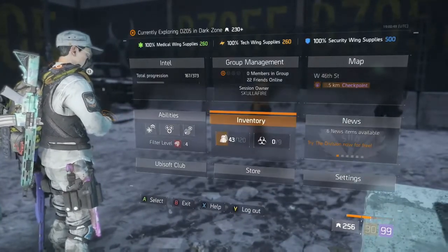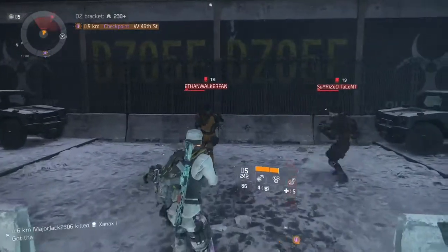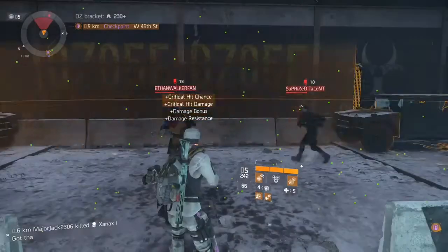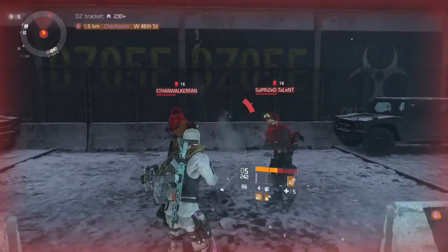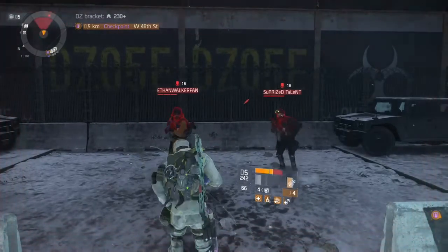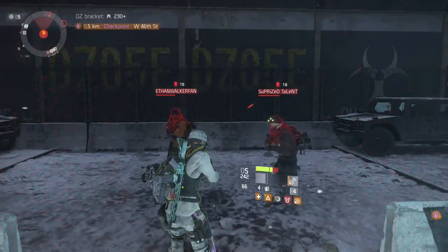As you can see, I'm losing health from my friend — shout out to these guys. I'm going to pop my heal, my pulse, my ult. Now he's going to bring me to low health, to one bar at least. Then I'm going to pop a med kit. Look at my skills — back in about two seconds.